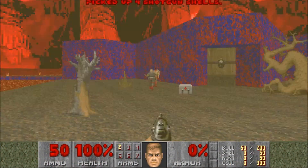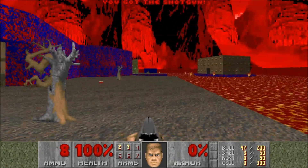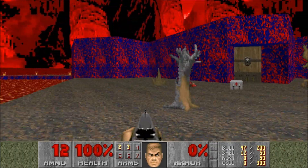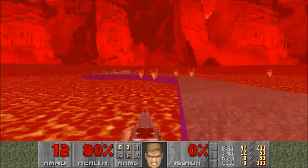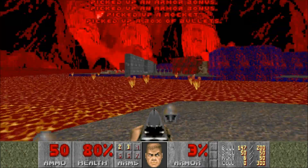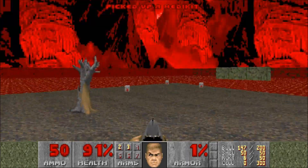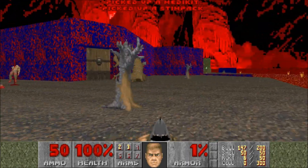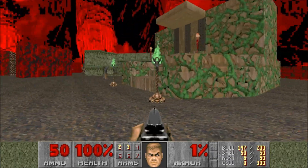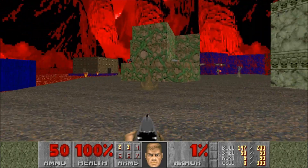Hello, I'm Indy and welcome to part 19 of my Doom Pistol Start playthrough. This is Mount Erebus and it's a pretty difficult map. I'm not really set up for a pistol start — as you can see we already have a lot of ammo and a shotgun — so that's not really the biggest issue here, but it's a tough map nonetheless. It has a secret exit which is pretty tricky to find, but we'll get there at the end of this map.